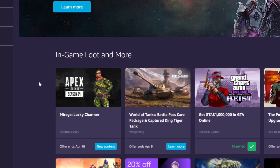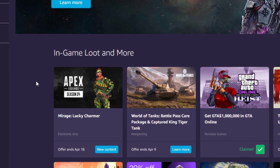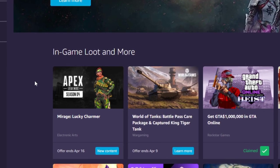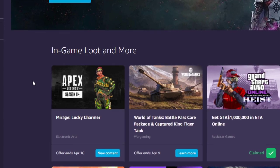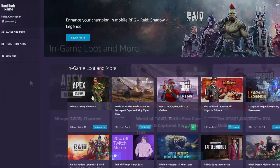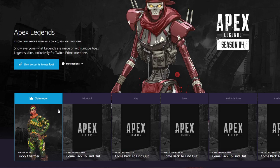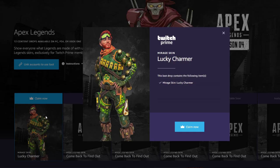Now that you've completed those steps, return to twitch.amazon.com/tp/loot and click on the Apex Legends in-game loot. If you have not redeemed the Revenant skin, you'll see that here as well until it expires. For me right now, all I have is the Mirage skin, so go ahead and click on that — and boom, it is now redeemed. It is that easy and that simple.